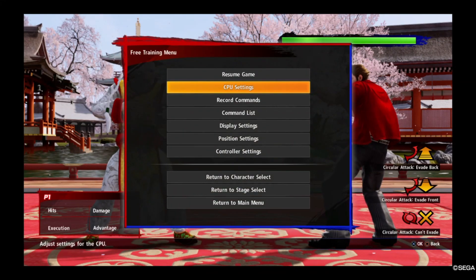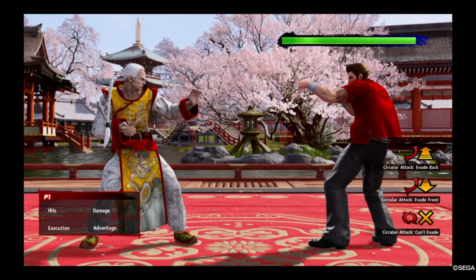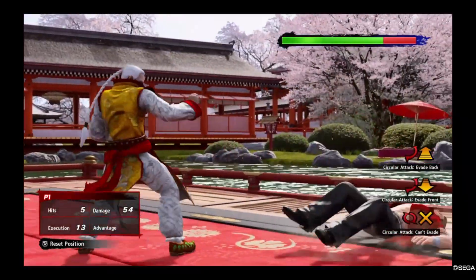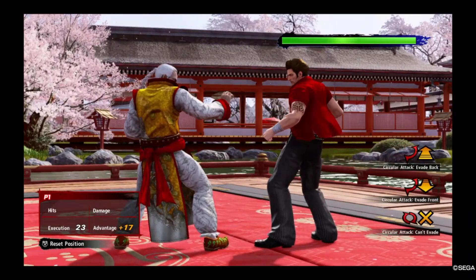For a blocking opponent, if you go into co-case positive at plus 3 and you see your opponent blocking, they will have to continue blocking. But if your opponent blocks for a good amount of time, you can guard break them and get guaranteed damage off a blocking opponent.